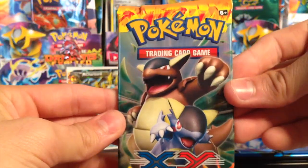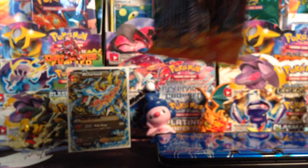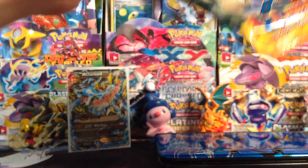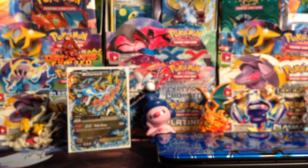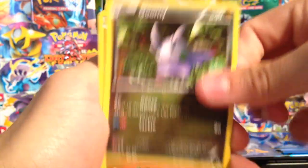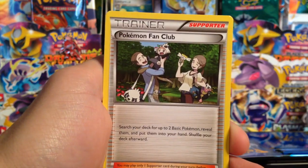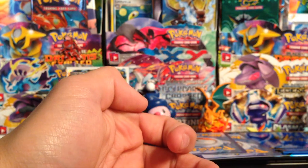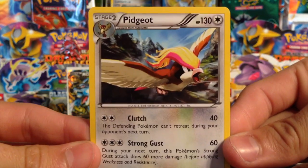Three more packs — Kingdra artwork again. Maybe that means something, maybe it means we're gonna get a full art. I don't know if there even is a Kingdra full art in this set — I didn't go to the pre-release. We have a Roselia, Swirlix, Fletchling, Sandile, Bergmite, Slurpuff, Pidgeotto, and a Pokemon Fan Club. Our reverse is a reverse rare Heliolisk — very nice! And our rare is a Pidgeot, which is actually really nice — Bird Jesus right there.